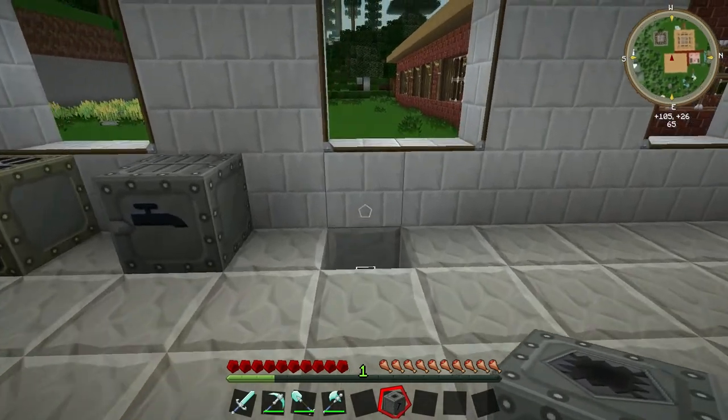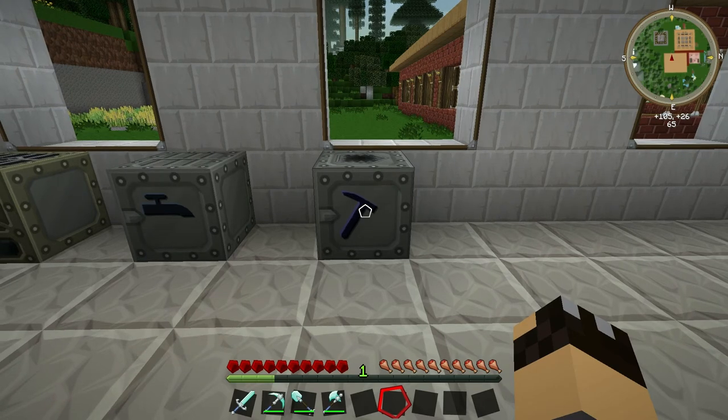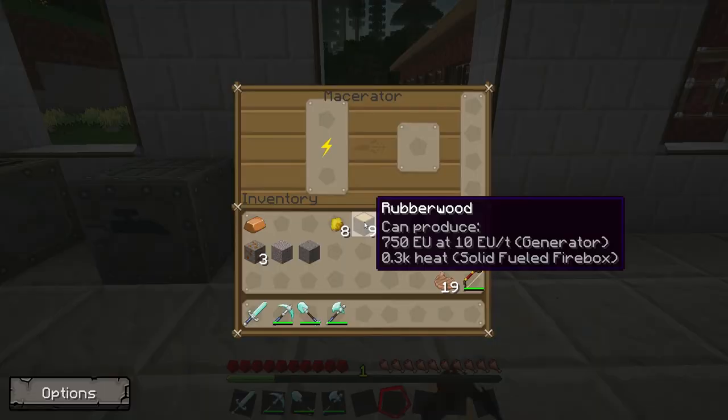The third and final machine I want to look at today is the macerator. This is something you'll want to get as early as you can. It is a slightly more expensive machine to build because, even though there are different recipes for it, you're pretty much going to need diamonds for any of them, and you will also need some flint. But it will pay dividends in the end because this machine is used for smashing things.